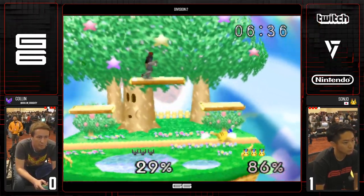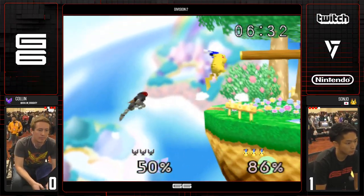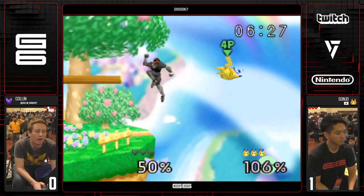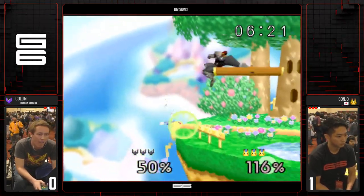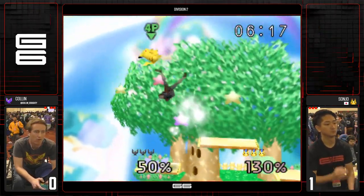Great recovery — very quick up B there. Up air finally paid off. Fades in. That's a problem a lot of players have: when they challenge Falcon's up B, they jump away and then come back in with the aerial. He also threw out back air, which is very slow. If you're going to challenge Falcon, Falcon is almost always going to keep coming towards you in that situation.